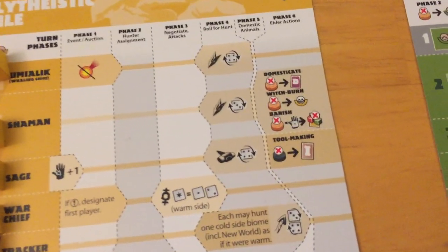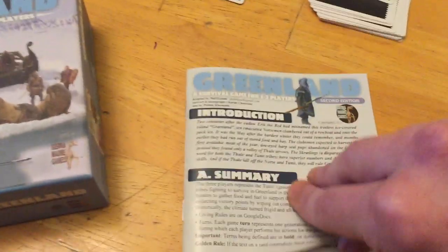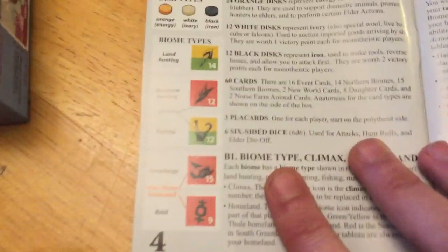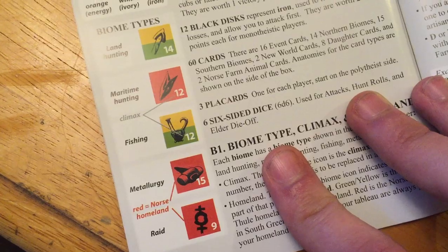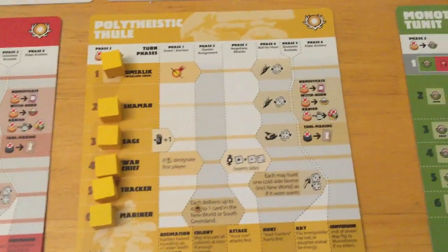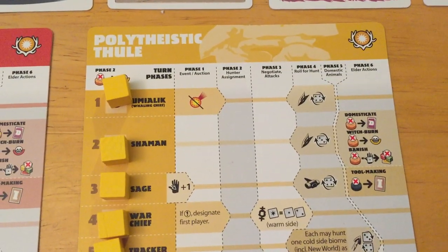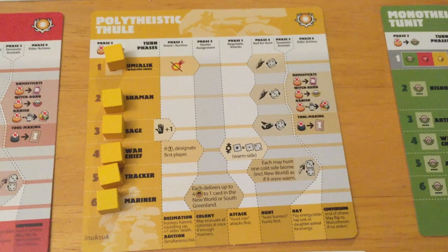Then you roll for the hunt. Different players get certain bonuses — you can see the Tunit get nice bonuses. Looking at biome types: maritime hunting, fishing, metallurgy, raid, and land hunting. The Tunit are pretty good at maritime fishing as long as they have their elders. Having the shaman lets you re-roll threes; having the umalik, your whaling chief, lets you re-roll fours. If those elders die, you lose those abilities.